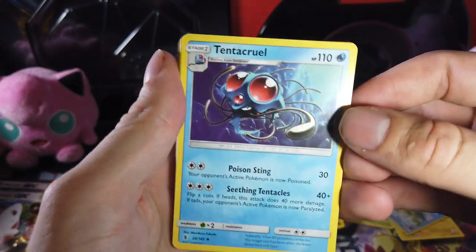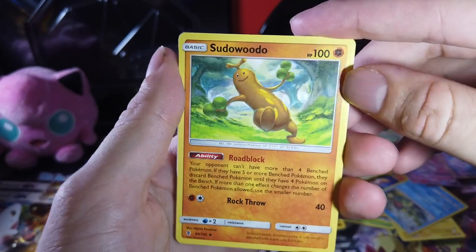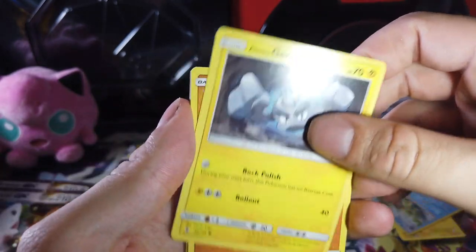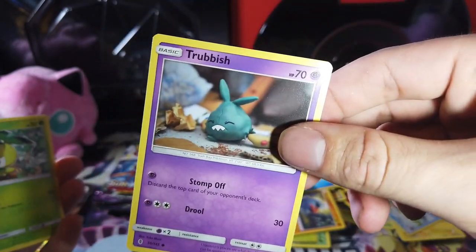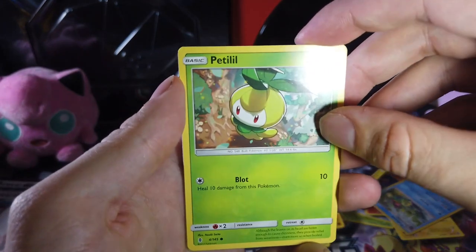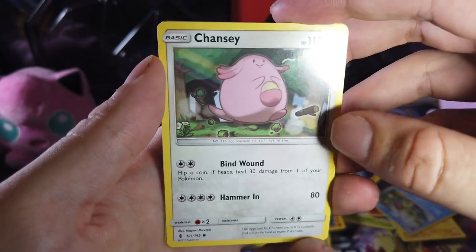Alright, we got a Tentacruel. A Lampent. Sudowoodo — just pour some water on him and it'll get out of your way. That's a joke she won't get. Alolan Geodude. Machop. Trubbish — literal trash. This is the male Pokemon — all these Pokemon are male. That's a fun fact. We got a Petilil — just another plant. Chansey, off to help out Nurse Joy.